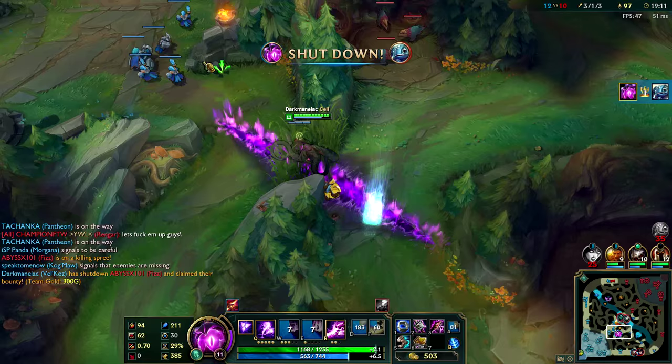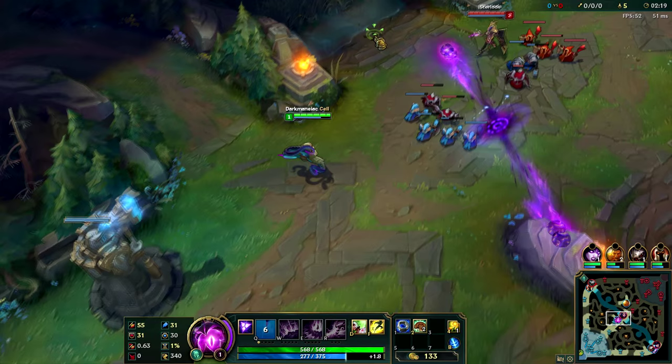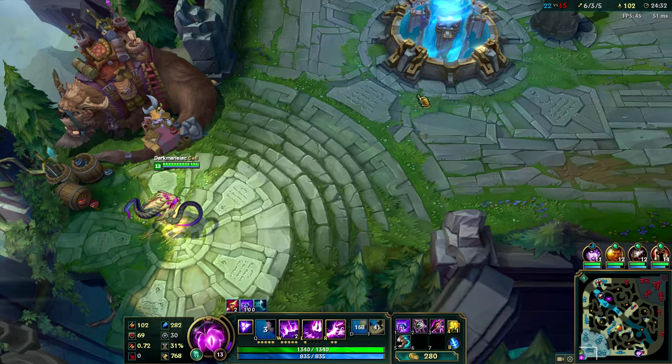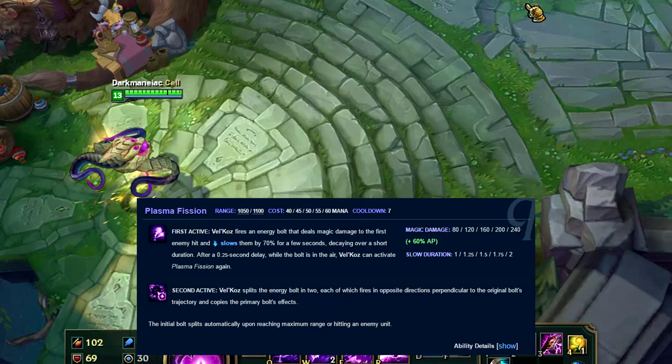Vel'Koz's Q is called Plasma Fission. Vel'Koz shoots out a linear skillshot that also applies a slow. The interesting part, however, is that after he shoots it — if it hits an enemy, he activates it again, or he just lets it go to max range — it then diverges into two perpendicular shots that fly in opposite directions.